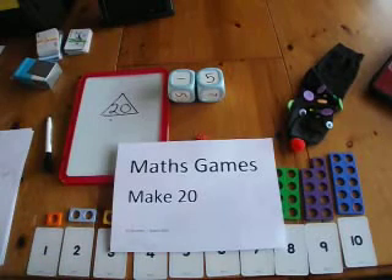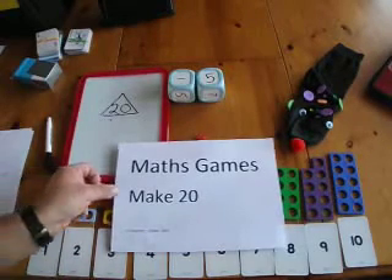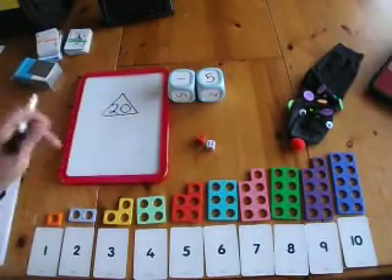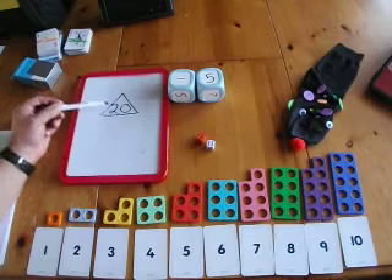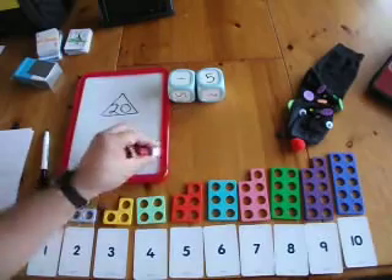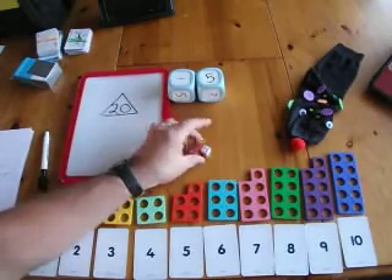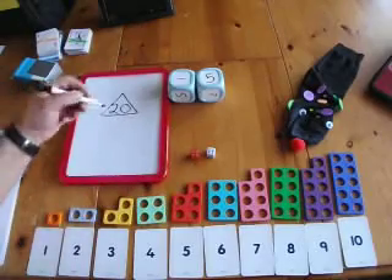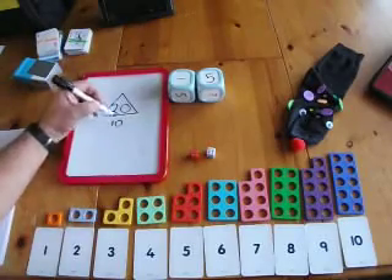This is Maths Games with Make 20. The aim of the game is to get as close to your target number as possible. You have two dice and you add the digits on the dice. So in this case we would add 4 plus 6, which would make 10.